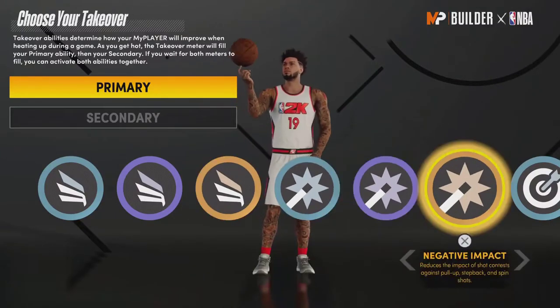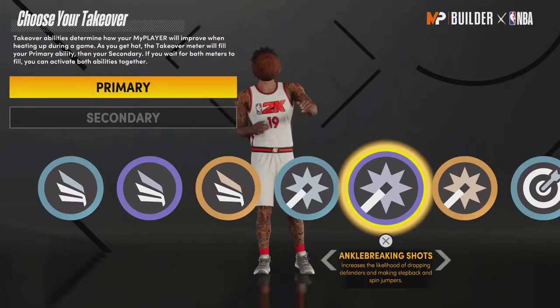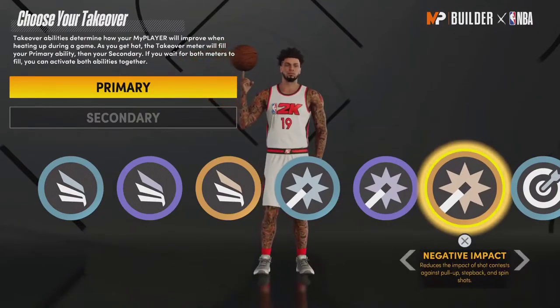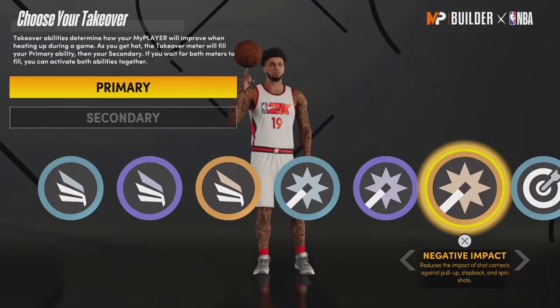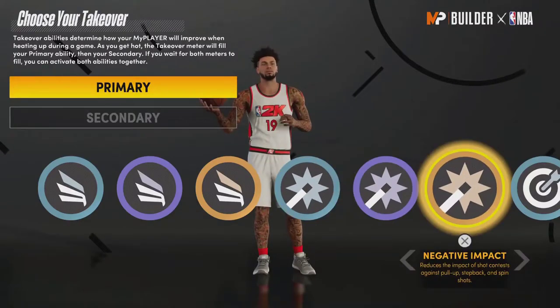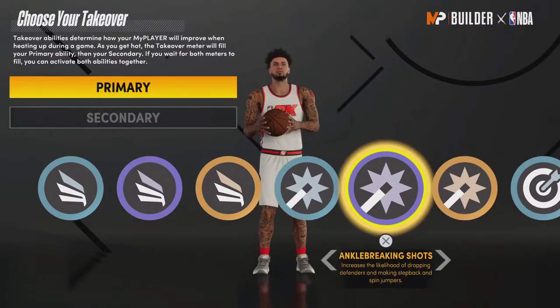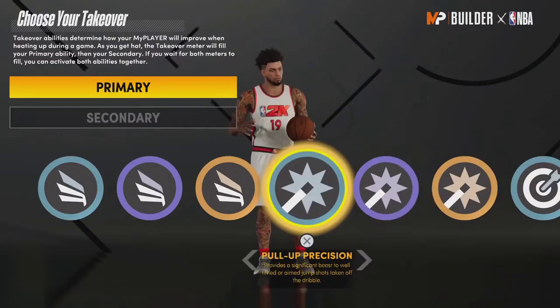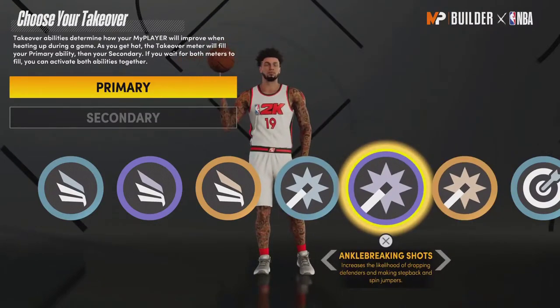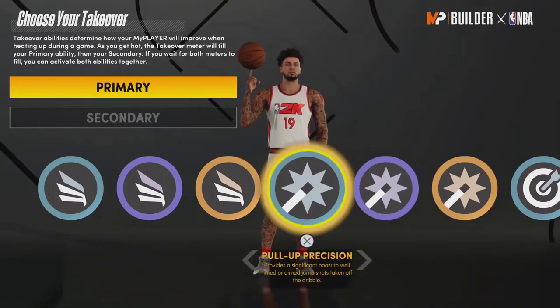Ankle Breaking Shots should probably be nerfed or changed somehow. Negative Impact is kind of in the same boat as Pull Up Precision — no one's really using it. The reduced impact of shot contests is basically what Blinders and Dead Eye are already for, so I don't think it's even necessary. Maybe combining these two weaker shot-creating ones into one would be better, leaving Ankle Breaking Shots as the one strong option.